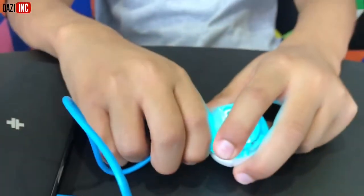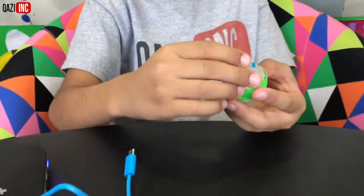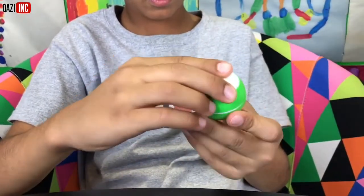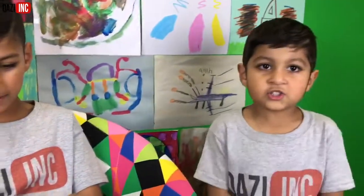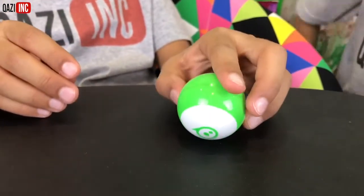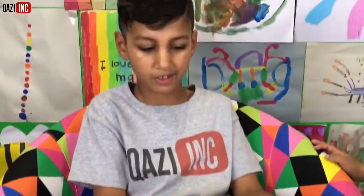All right guys, I think it's charged. Let's take it off. Let's put it back together. Let's put it back inside its shell. The shell is protecting the robot inside. Let's take a look at it. So we got that Sphero mini over here - it's blinking red. Let's connect it to the app now.